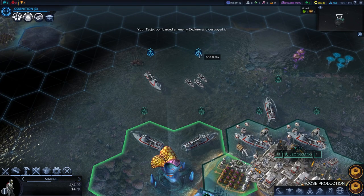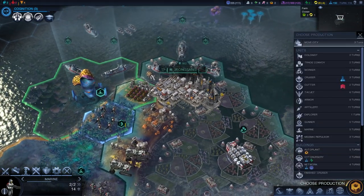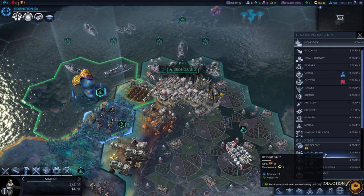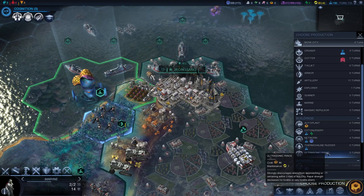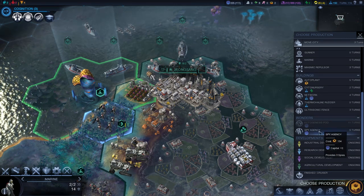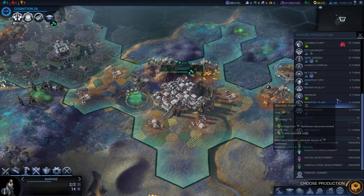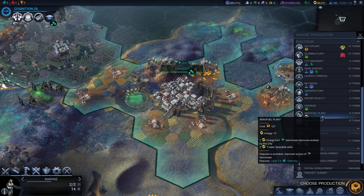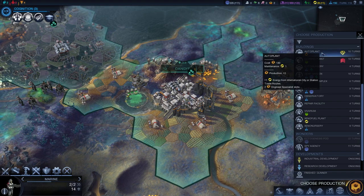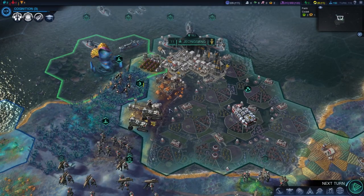Now we just have a cutter and a cruiser up here to worry about. I think we have the firepower to withstand any attack by those guys. I can get plus three science and plus two capital from a network. A gene nursery is gonna give us science and health. I need something that's going to give me energy. I'm gonna do industrial development just to give us some energy while we're fighting this war. I can build energy from xenomass resources which I have. Auto plant gives plus one energy from international city or station trade routes — that'll come in handy later.